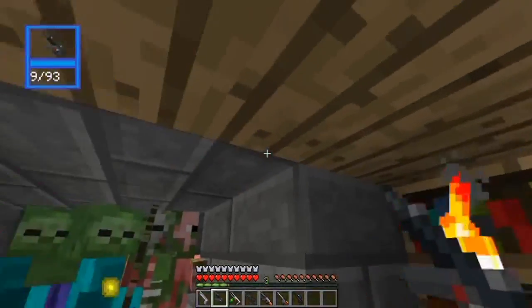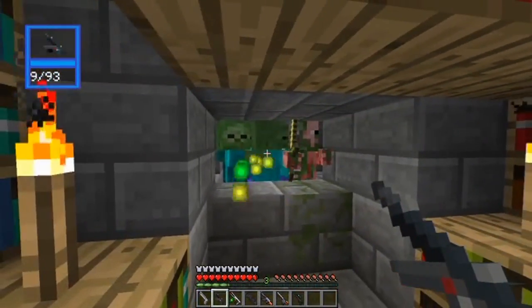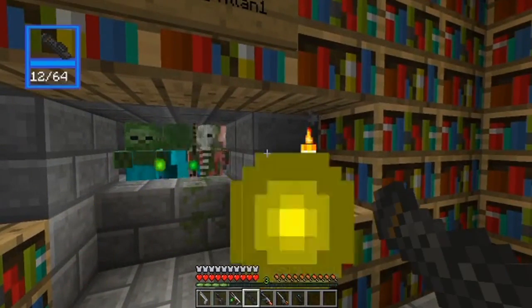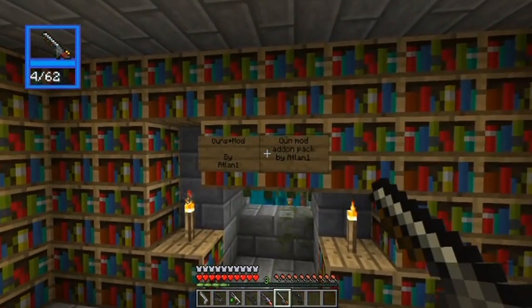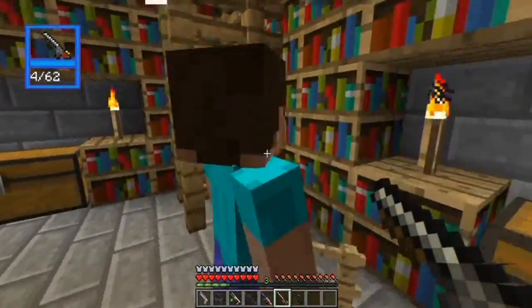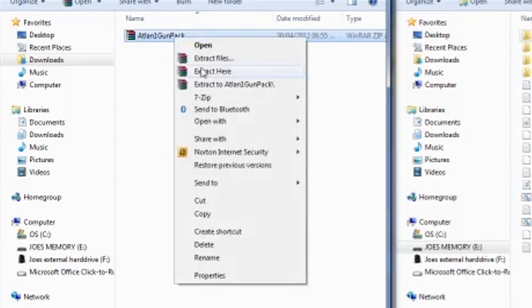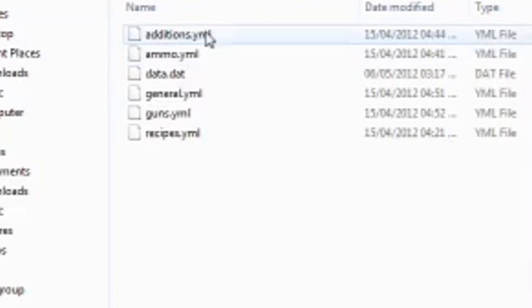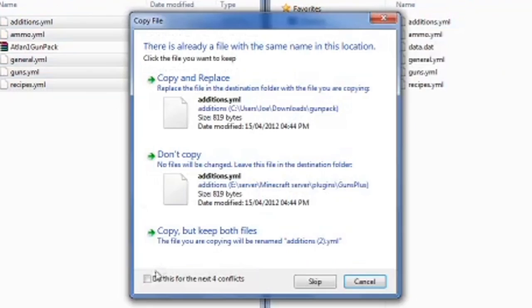Alright guys, so you've seen the Guns Plus mod by Atlan1, which is a very good mod. However there are some problems with it. The first is that you don't defaultly get the flamethrower, the heavy gun, the bazooka, and the light gun — you only get a sniper and a pistol when you first download it. I think you should implement the addon pack, which is in the description. All you do is download it, extract it with WinRAR, and drag and drop the files into the plugin folder and the gun mod folder. It's not really that hard to do, but it would be nice if it was done for you.